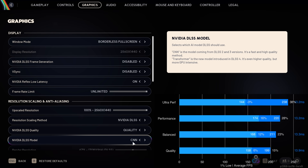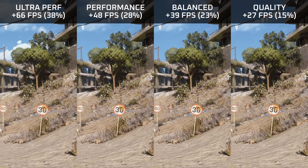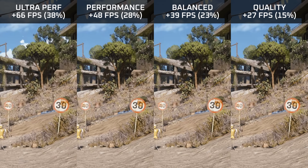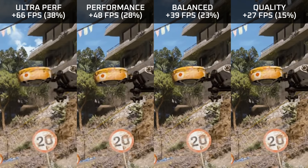DLSS3 (CNN model) boosts performance between 15 and 38 percent — comparable to TSR — and visually the image is a bit sharper than TSR. On ultra performance and performance presets there's some flickering in bushes, which disappears on balanced and quality. Interestingly, there isn't an awful lot of fringing with DLSS3, but that's likely because the overall image quality is very poor anyway.